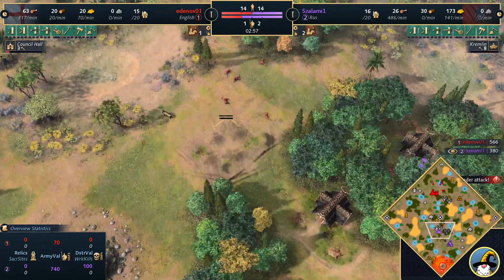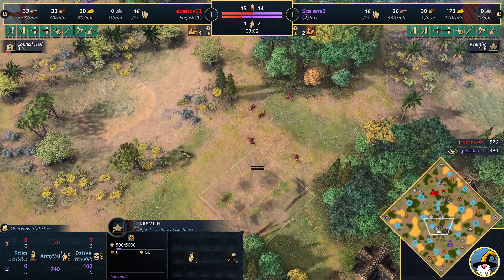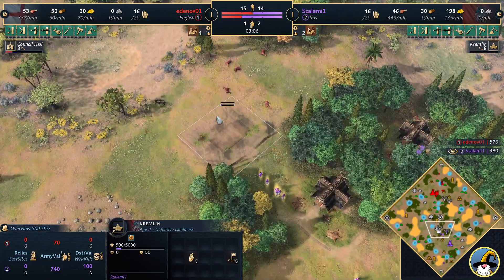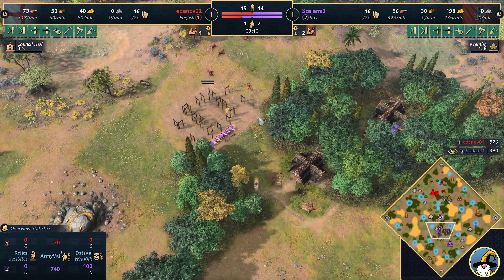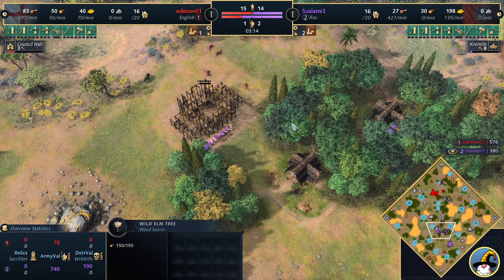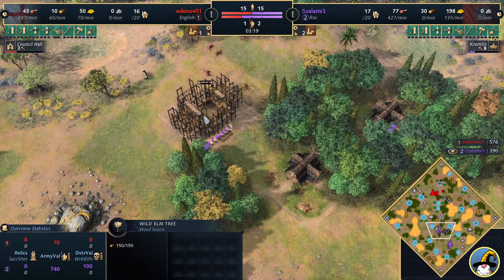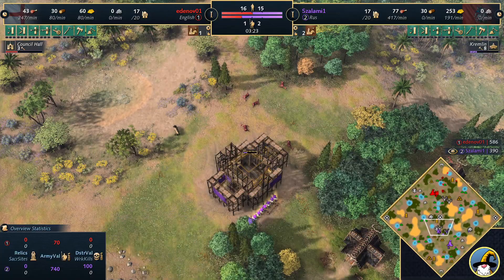Salami, what are you doing here? Kremlin! Eight villagers being pulled to build the Kremlin. This is a good position for it if I've ever seen one — if you're going to go for the Kremlin, this is going to be it. You're securing up the deer, securing up the boar, and you don't have to build a wooden fortress for the wood bonus. If there's any time for Salami to be going for a Kremlin, this is certainly it.